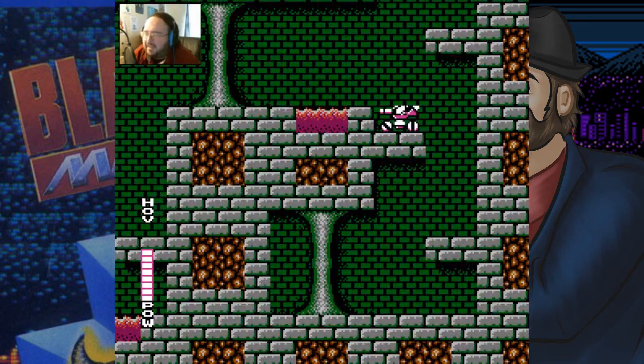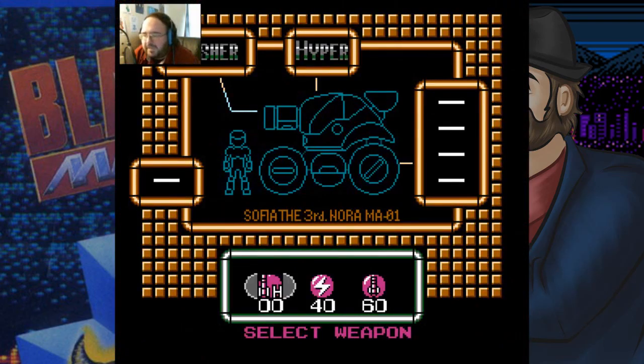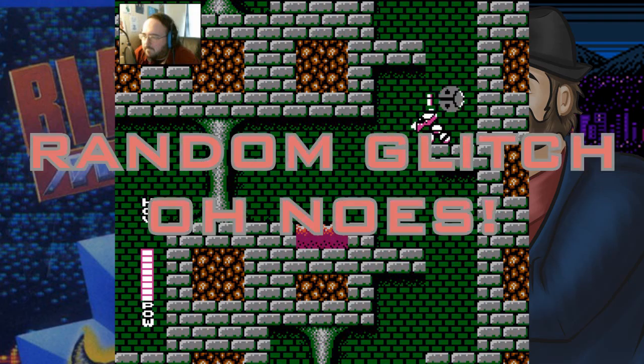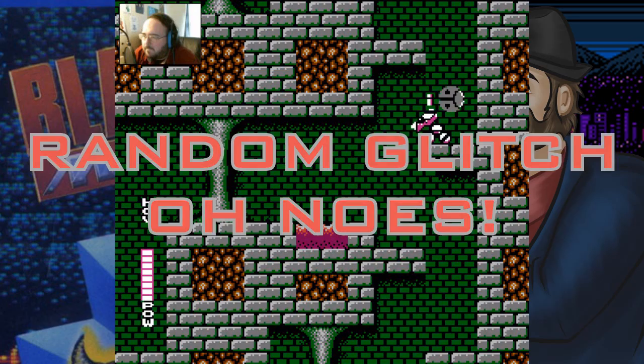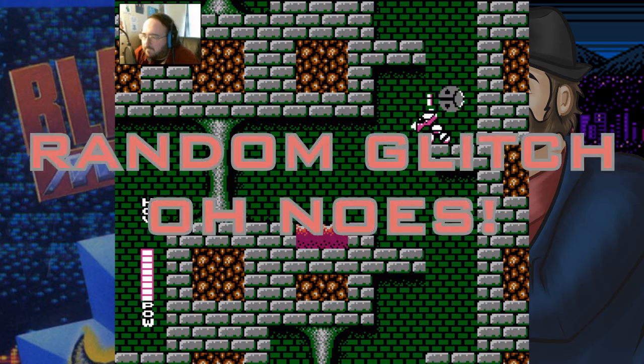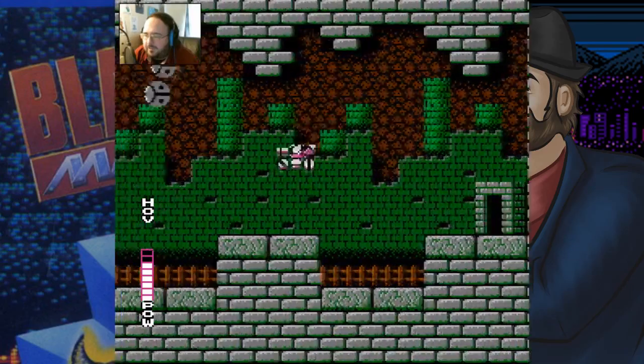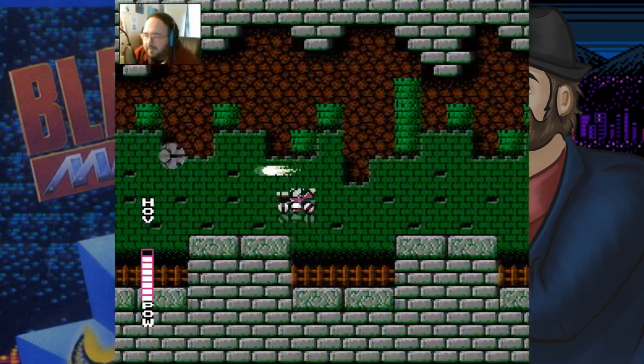The sub-weapons — let me take a second to talk about the sub-weapons for the tank. You've got the homing missiles, which I don't have any yet — pretty much what the name implies. The Thunder Break, which attacks enemies under you. And the Multi-Warheads, which sends out three missiles ahead of you.